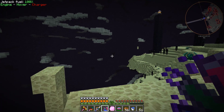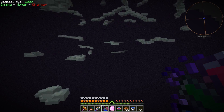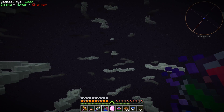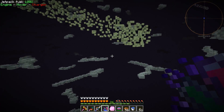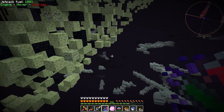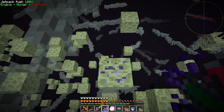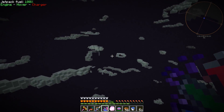Comets are your best source of draconic ore until you get to the chaos islands, which I think are about 10,000 blocks out. Here's the comet — these things look pretty cool. They contain a lot of the draconic ore so it's a good place to farm it. They are kind of rare though, so it's not easy to find them, and you do need a jetpack with a lot of power.